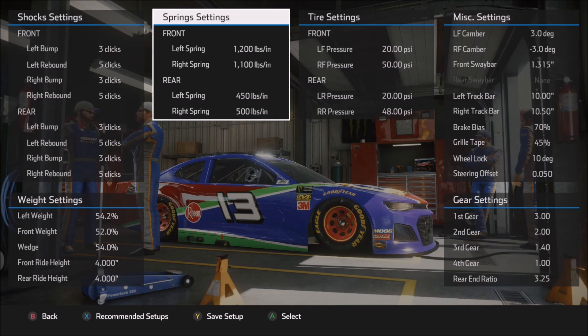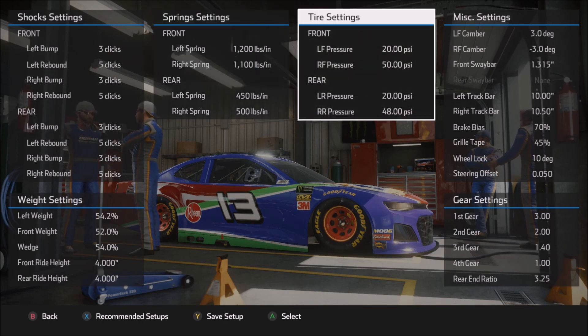The rear springs are very different than what we saw in the qualifying setup — they are both lower simply because I need the rear tires to last. This game is set up to get the car loose over a long run, particularly if you're pushing the car hard. With my driving style, the right rear is always the first one to go, and that's why I drop both rear springs — so I can tighten the car up some and try to even out the tire wear between right front and right rear over that long run.